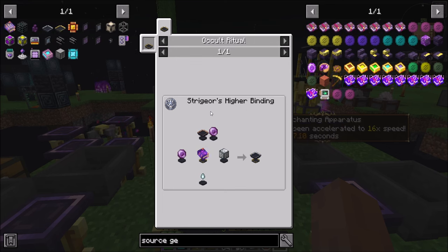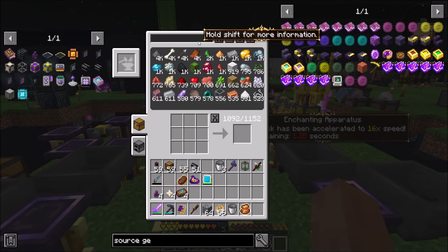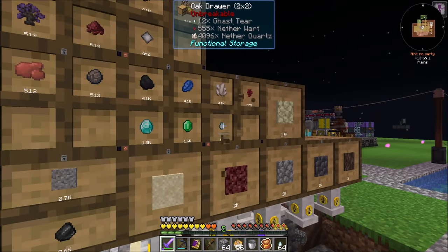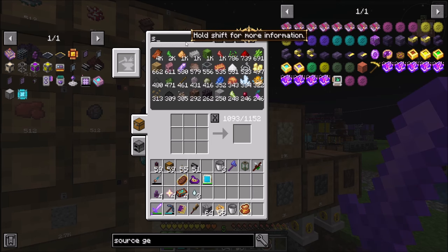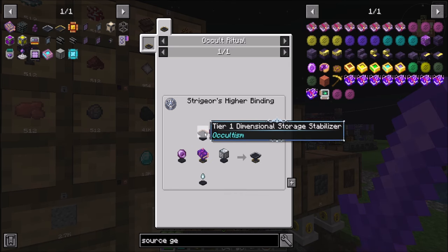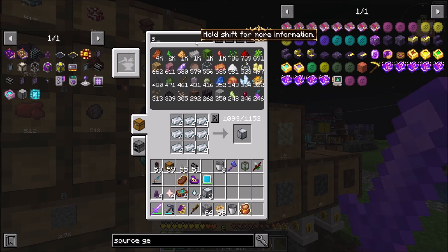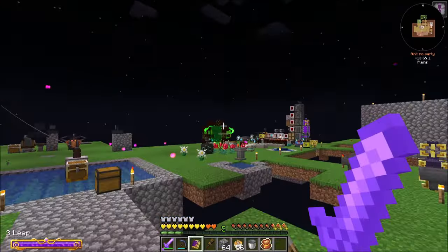We're also going to need another tier 2, probably. Some spirit-attuned gems, some gas tier, block of silver. I think we had a thing for gas tiers — aren't they coming out of here? Yes. So gas tier, we're going to need a couple of them — I think ultimately three. Silver block. Because we already have one tier 2, so we're going to want three more, right? And then we're going to need a couple spirit-attuned gems, so we're going to need six of those spirit-attuned gems.